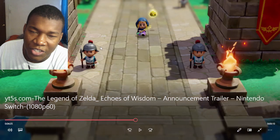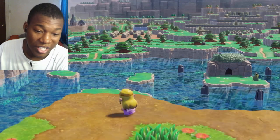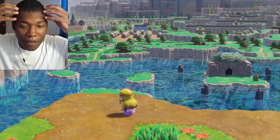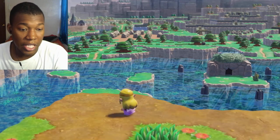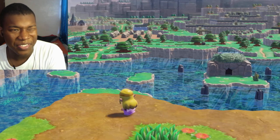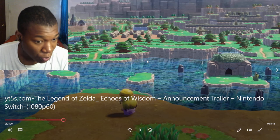Another thing I wanted to talk about is the art style — it's ridiculous. Whoever worked on the art style, you deserve a raise, you guys did your thing. I'm going to be honest with you, this had the whole front part of my brain in disarray. Because Mario had a different approach to art style, Metroid Prime kept their own art style, but Zelda has their own distinct art style too. And this is different. This is nice. You can tell this is still a Zelda game.